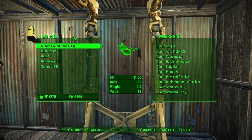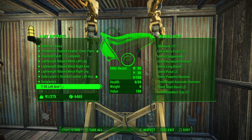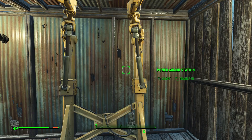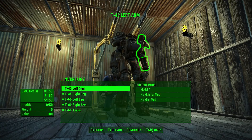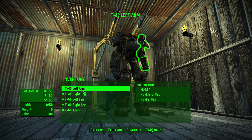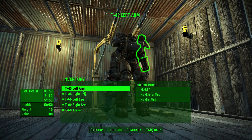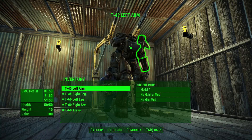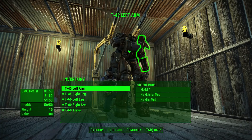So we need to repair this left arm, and I imagine we do it here at the power armor station. I have not done this before. T-45 left arm — let me find the option. I meant craft, maybe I picked transfer. There we go. Ooh, we can mod these things too, I did not realize this. We have the option to repair right here, so I'm going to repair the left arm. It'll cost four steel. Okay, it's repaired. That's weird — it actually moved this power armor in here. I guess it just picked whatever was the closest power armor. Strange.